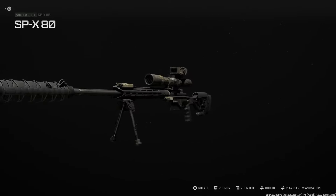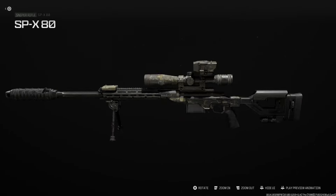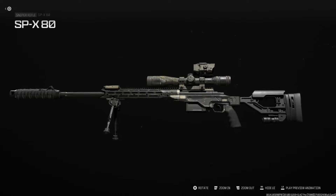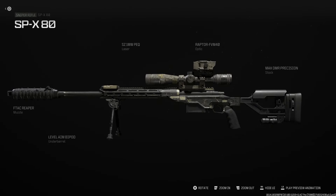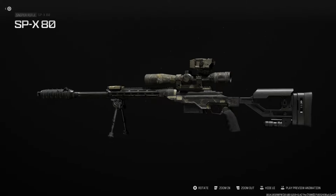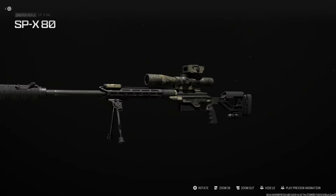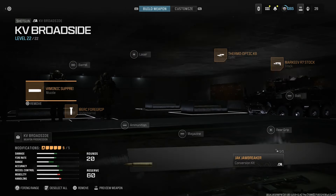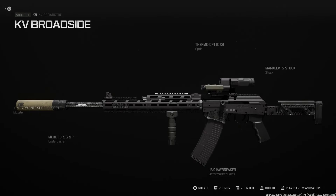We have two more builds. We're taking the XPX 80 and converting it to an Orsis T5000. We're running the Eptech Reaper blueprint to get the wrap suppressor from the Watchdog blueprint from Modern Warfare 2, a Peck milliwatt laser on top, the Raptor DMR Precision optic to get a closer version to the Orsis T5000, and a bipod. That's our Orsis T5000 — really nice one.